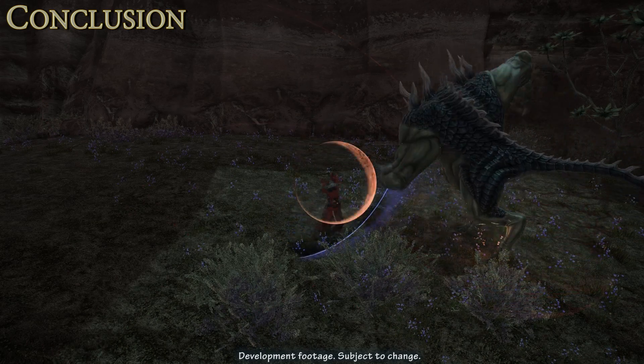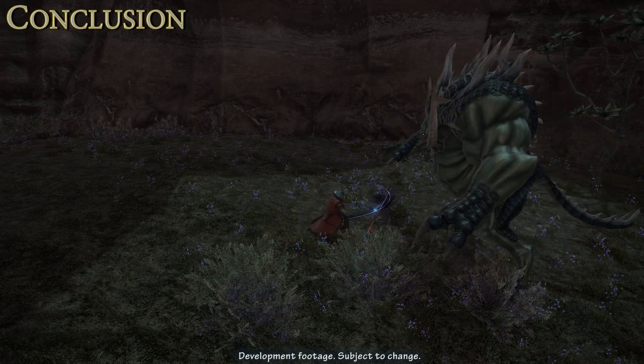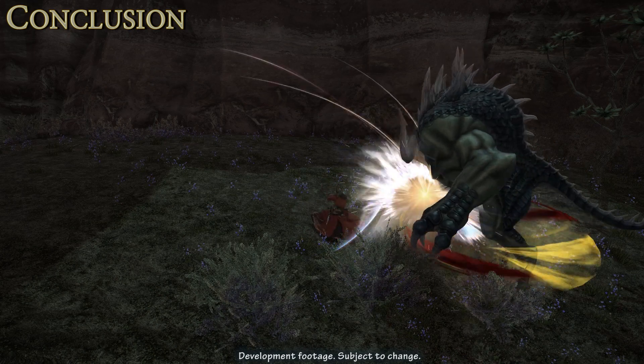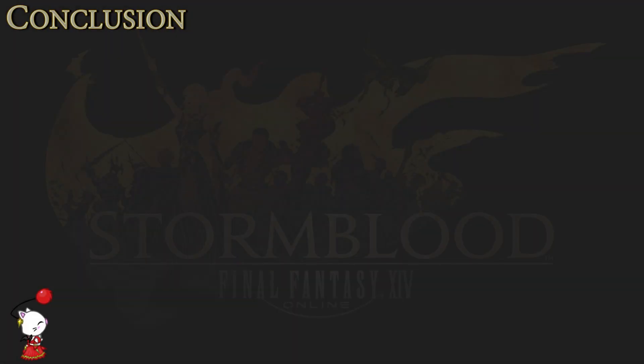Machinist has an even greater focus on cooldown management to maximize burst, while Bard trades that burst for consistent party damage buffs with brief windows of further buffs. Uniquely, Bard can increase the party's maximum HP. Both jobs can still fulfill resource replenishment duties. Summoner gets something new and awesome to summon and moves its identity away from a strong consistent AoE DoT mage towards a mage with windows of strong single-target damage supplemented with party damage buffs. Black Mage is cemented as an AoE caster with its new spells, and also enjoys skills that help with mobility.